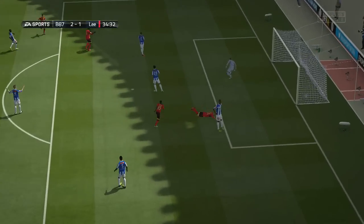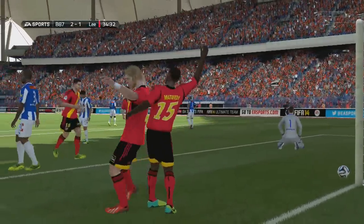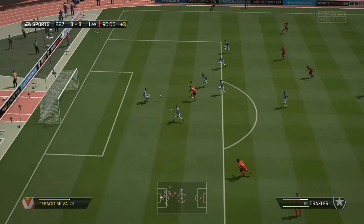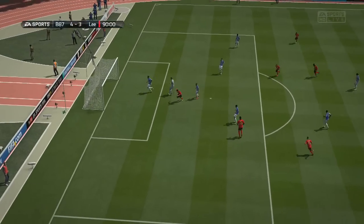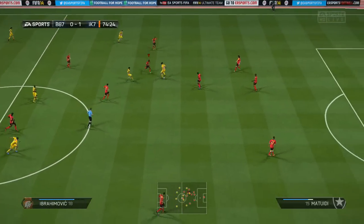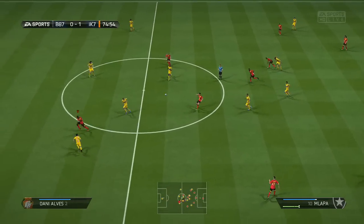El Sharawi on the left-hand side has 87 pace, 85 dribbling, four-star skills, four-star weak foot, and high/high work rates — so he's also good at defending on the left. In the right midfield, Lucas has medium/medium work rates, four-star skill moves, and three-star weak foot, but links up very well when counter-attacking — especially when you've got Draxler doing one-twos with him.